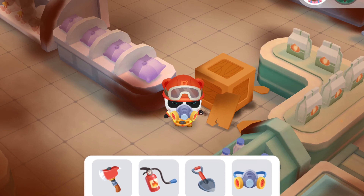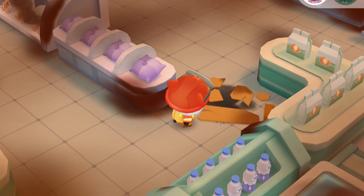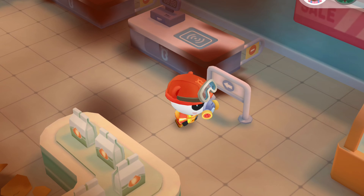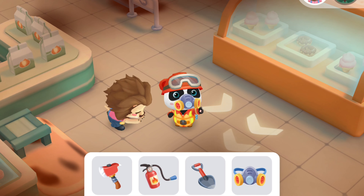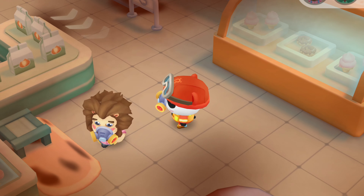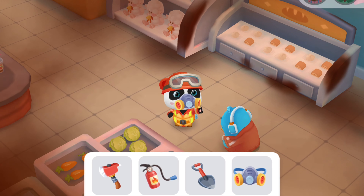There is an obstacle. Get it cleared. Fire axe can split all blocking boxes. Move Kiki to find the trapped people. Choose protective tool.